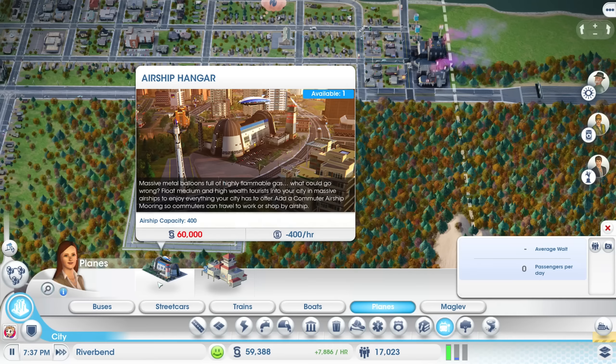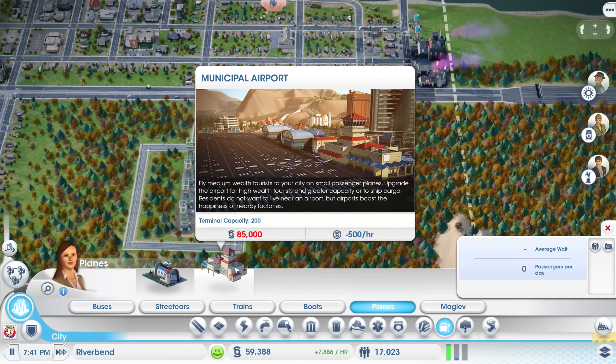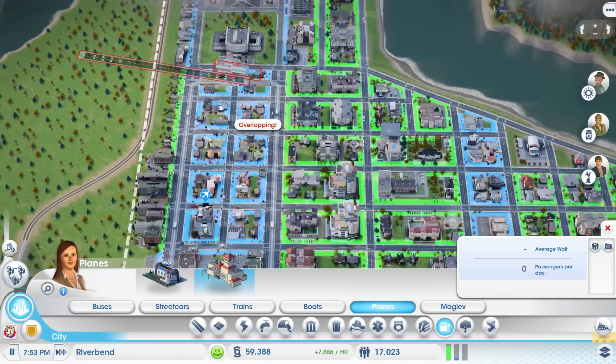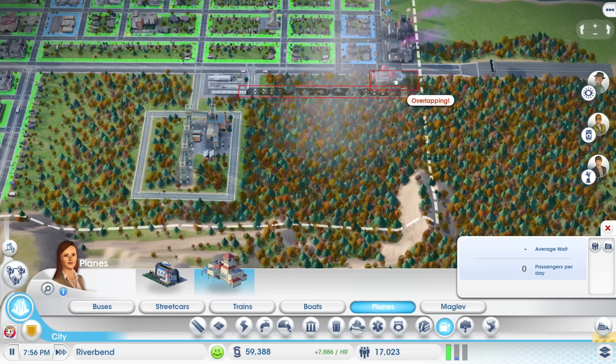Float medium and high wealth tourists into your city in massive airships to enjoy everything your city has to offer. Add a commuter airship mooring so commuters can travel to work or shop by airship. It sounds pretty cool, but I kind of just want the municipal airport. We can fly medium wealth tourists to the city on small passenger planes, upgrade the airport for high wealth tourists and greater capacity, or to ship cargo. Residents do not want to live near an airport, but airports boost the happiness of nearby factories. So having an airport would be kind of cool.